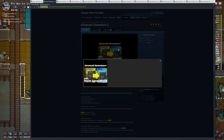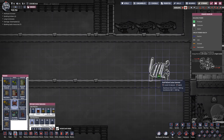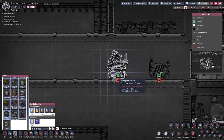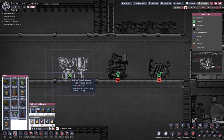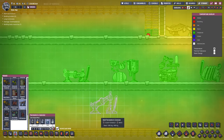The next mod we're going to take a look at is Advanced Generators. This is actually a mod that's been updated a few times, so there are about three versions on the workshop, but this is the most current one with English text. This mod includes four new generators: the refined carbon generator, naphtha generator, eco-friendly generator, and the thermal electric generator.